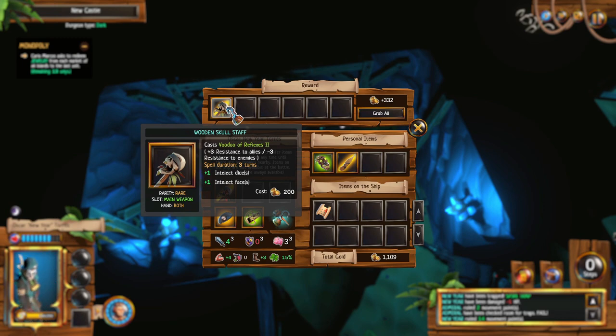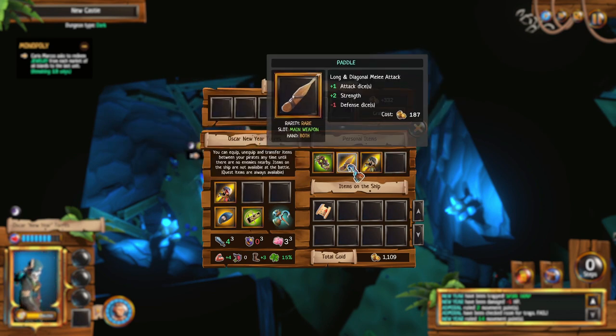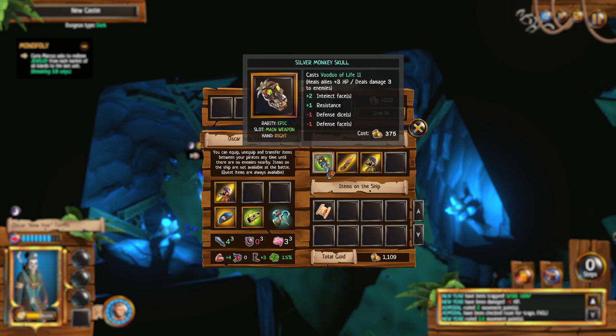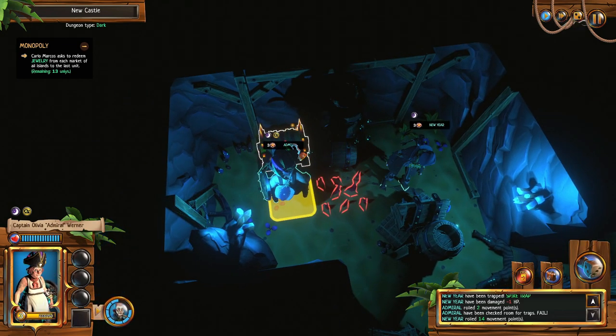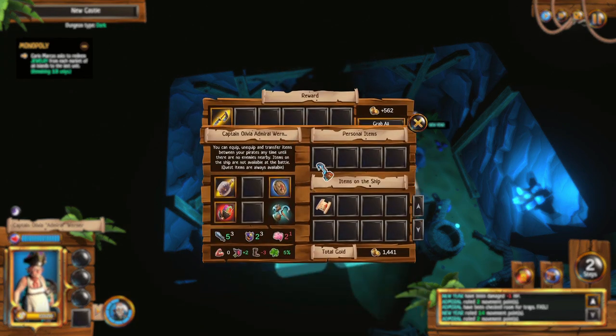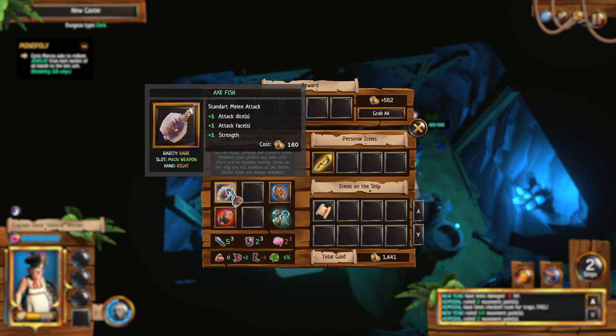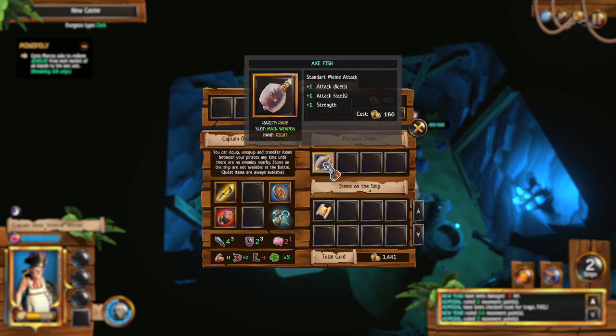That's what I already have. These are just things I can sell — the one I have is three, this is only two. I actually have to be in battle to use items — I was hoping to heal myself but it won't let you. Pirate saber — diagonal melee attack. Is that better than what I'm currently using? Actually, that IS better. It gives me two speed. This other one gives me more attack faces on the die, and this one gives me an extra attack die — oh, that's hard to choose.